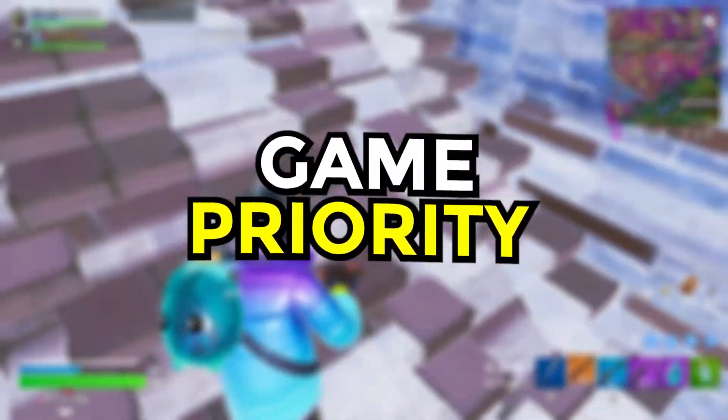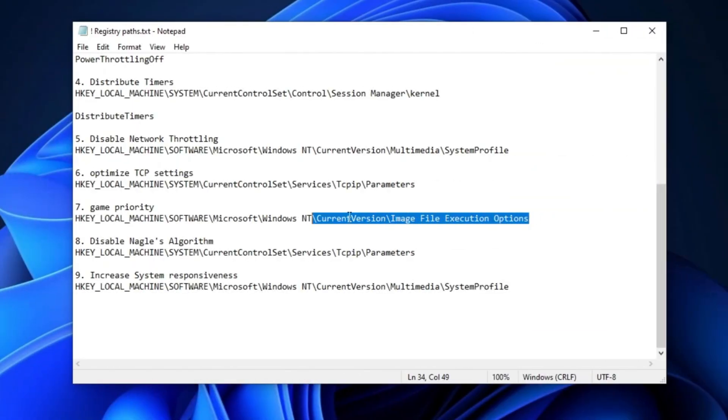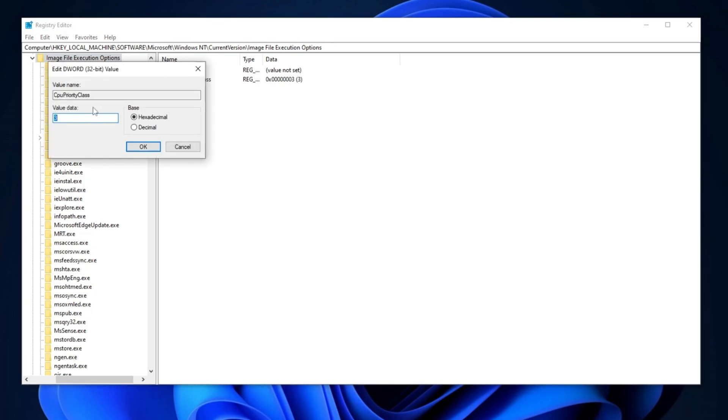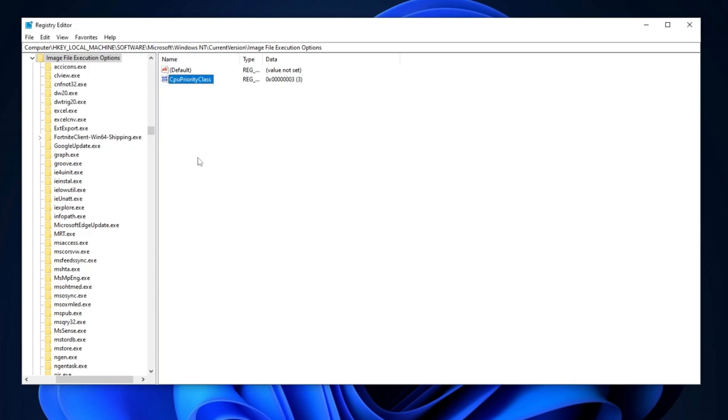Now we will make changes to the Game Priority entry. Copy the path provided in the description and paste it into the registry editor. Press Enter to navigate to the specified location. Once there, locate the CpuPriorityClass registry entry and double-click on it. Set the value data to 3, change the base to hexadecimal, and click OK to save the changes.